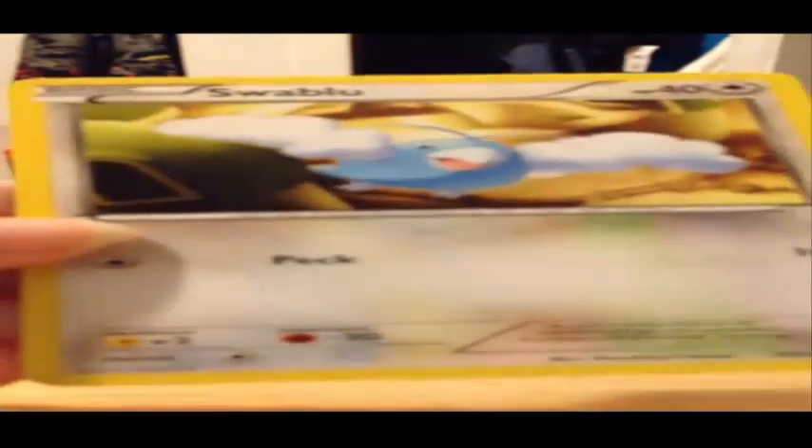We got a Swablu, a Dratini, a Giovanni's Scheme, and I know this is short, but the final card of the pack is Eevee.